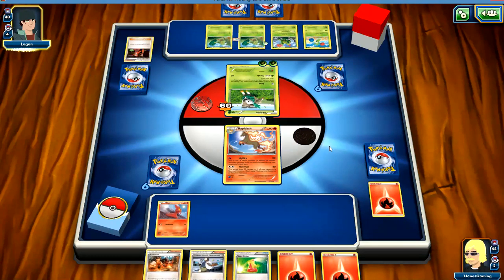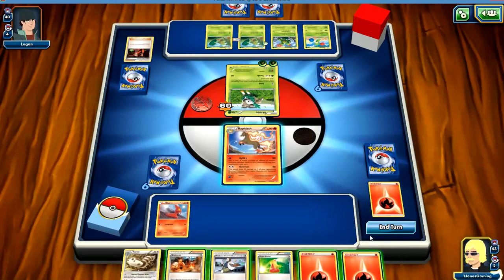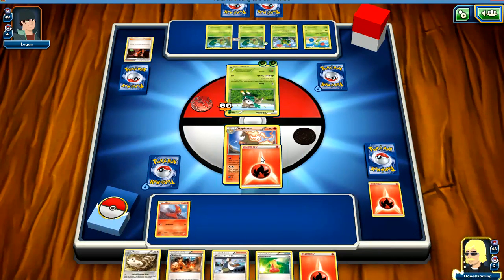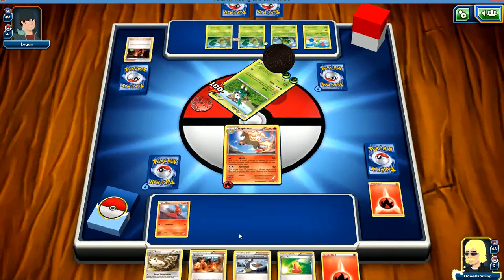Now I'm going to have two energy in my discard pile, but I'm going to hold on to that Blacksmith for now. He's going to get to search for another supporter card. He's flipping well, and I'm not flipping very particularly well.